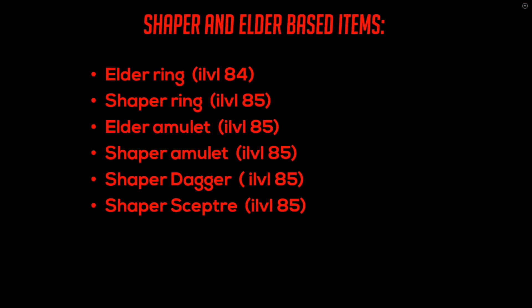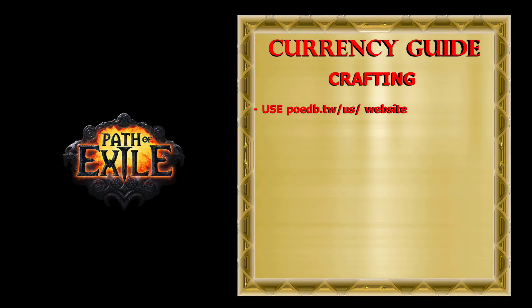I usually use alteration orbs for my crafting. If you plan to use essences or fossils, on PoEDB you can see the list of all mods you can get and which essence or fossil you need to use. You can also see the list of implicit mods you can get in case you use Vaal Orbs. When I wish to invest more in crafting, I like to buy Shaper and Elder crafting bases with a minimum item level of 84 or 85.